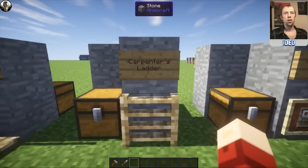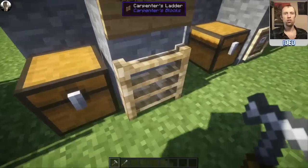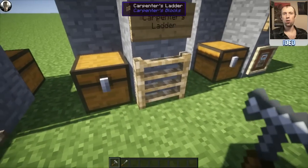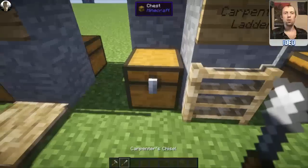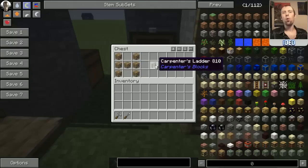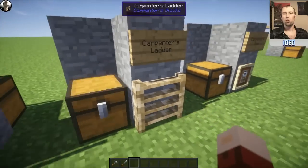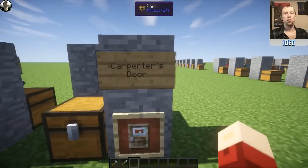Moving on, this is the Carpenter's Ladder. You can't really change this one in any way — if you right or left-click, it's just going to stay the same. To make one, you need the standard H-shape of Carpenter's Blocks, and that will pump you out four of these Carpenter's Ladders. It's quite cost-effective and gives you a custom textured ladder, which is quite nice.